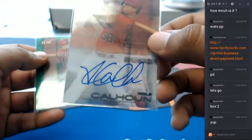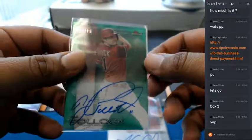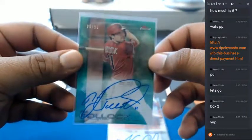So the autos in this thing were Cole Calhoun for the Angels and AJ Polak for the Diamondbacks, $10.99. There you go, that was the break — 2016 Topps Finest Baseball. Thank you very much. We'll get that out to you. See you soon. Bye.